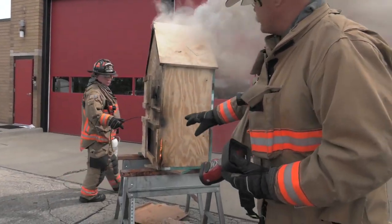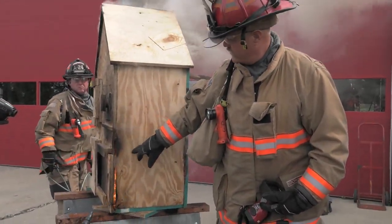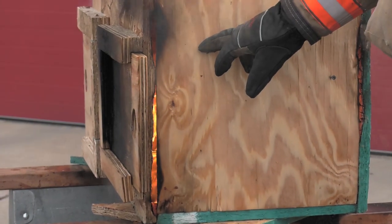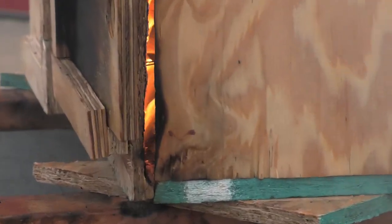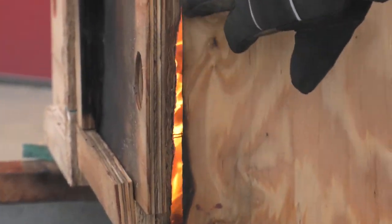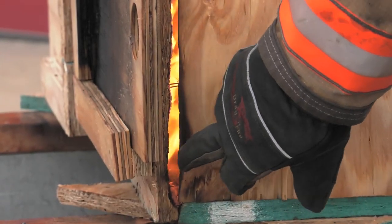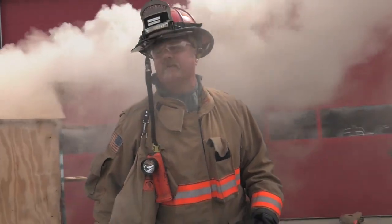Two different types of wood — remember we were talking about OSB? A lot more glue than plywood. Look at which one's burning first. OSB is definitely burning away, right where all the heat sinks are. You can see all the staples going through — they created the heat sink and they're actually getting it to light up.